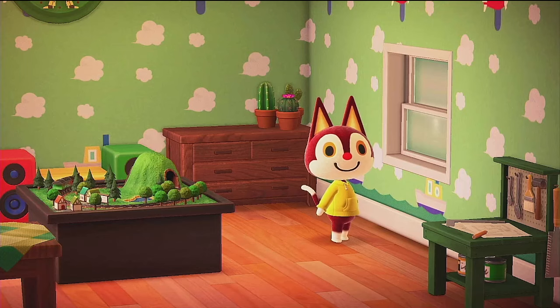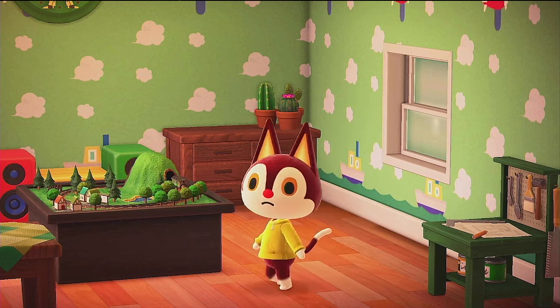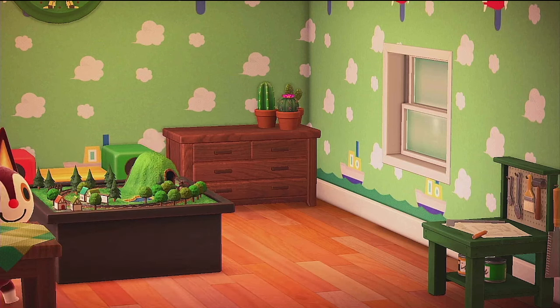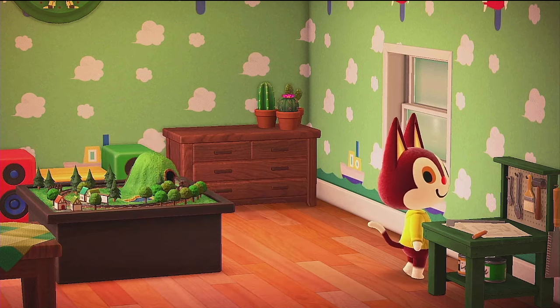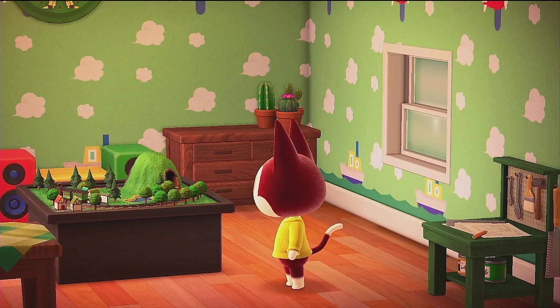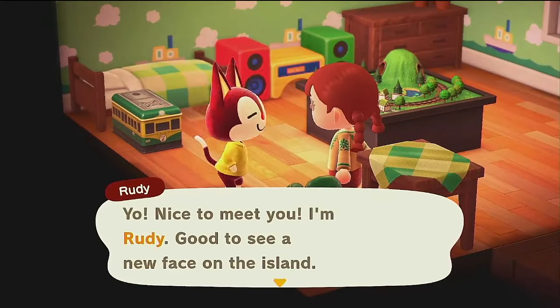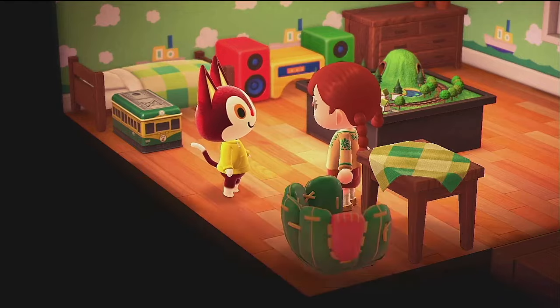Rudy first debuted in New Leaf, and his only other appearance has been in New Horizons. His name may refer to Rudolph the Red-Nosed Reindeer, as both feature bright red noses. Despite his cute appearance, Rudy is of the jock personality type, meaning he loves to exercise and will often talk to the player about fitness. Like other villagers with the play hobby, his home is decked out with toys, bright colors, and all things childlike. Interestingly, despite his vibrant, cheerful personality, his favorite song is actually KK Blues.